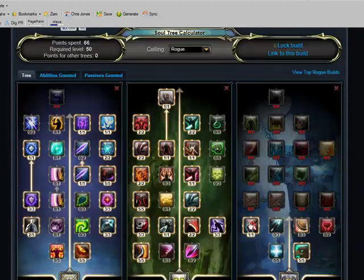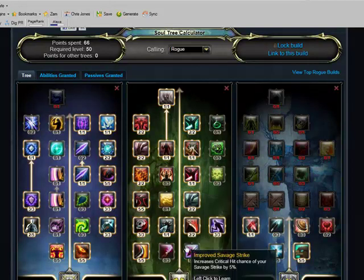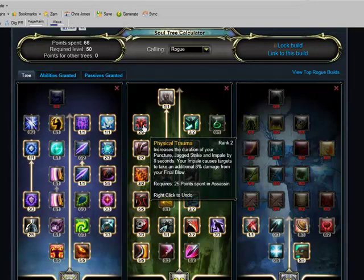What we've done here is we're mainly using the Assassin tree for the bleeds. You get Serrated Blades in there, you get Puncher, you get Jagged Strike and Impale. Also, you've got the Physical Trauma skill here, which increases the duration of those bleeds.